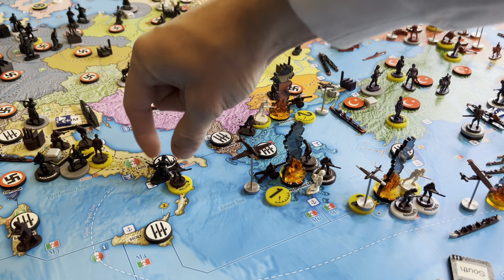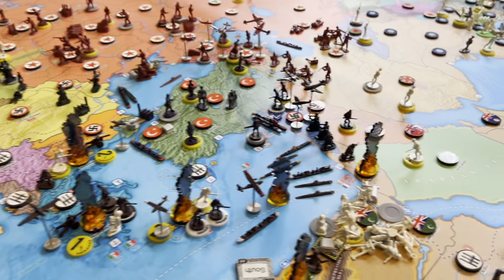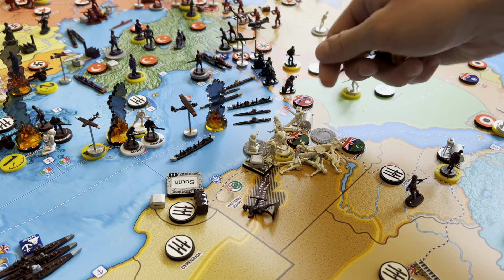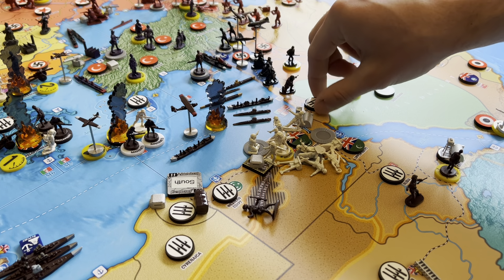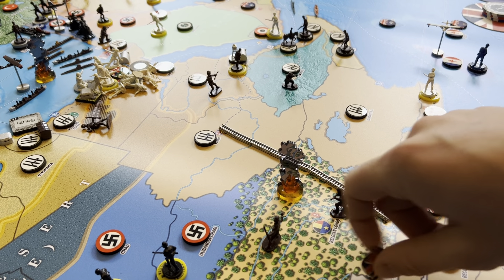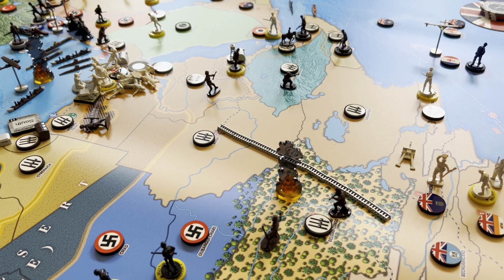I'm actually going to steal some roundels from my landed leader. Let's just do the walk-ons real quick. So we'll take Western Egypt, Transjordan, and Belgian Congo. We'll be up three for the Italians, down three for the British. And those are the only territories worth an IPP value that we're going to be going after.